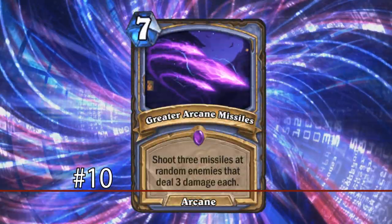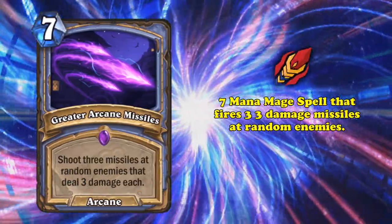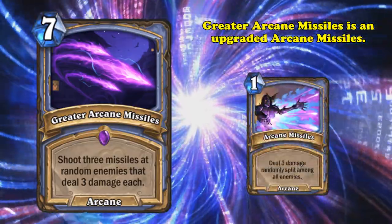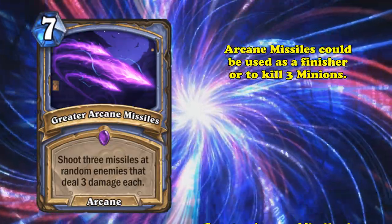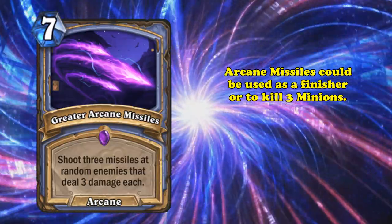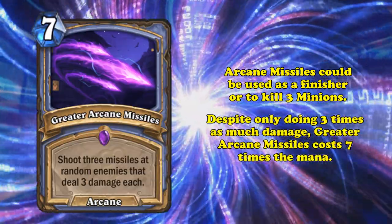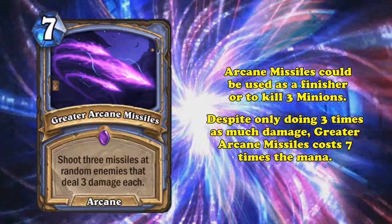At number 10, we have Greater Arcane Missiles. This 7 mana mage spell fires 3 missiles which can target any enemy and deals 3 damage to each. Greater Arcane Missiles was originally designed to be a bigger and better Arcane Missiles, a staple tempo mage spell for a while, which could be used as a finisher or removal to kill 3 minions with 3 or less health. The problem is, even though Greater Arcane Missiles deals 3 times the damage, it costs 7 times as much, which is a really bad deal.